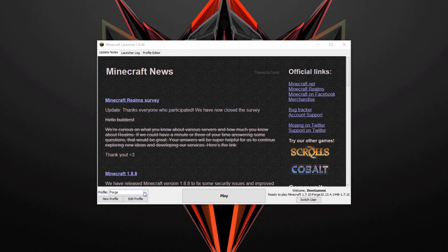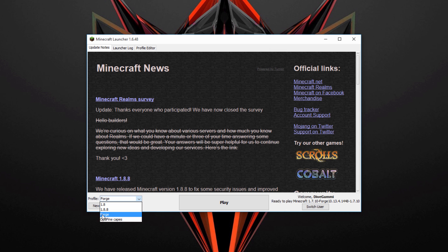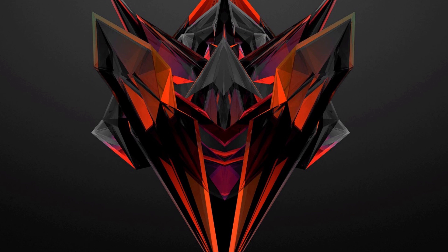Alright, once it starts up, click on the drop down on your profile and you should have a new profile that says Forge. Click on that, and it should say Minecraft 1.7.10-forge. Click on play and just start downloading it.